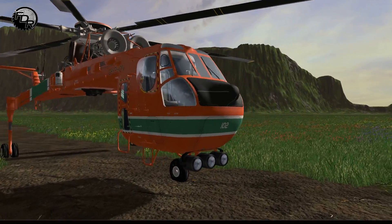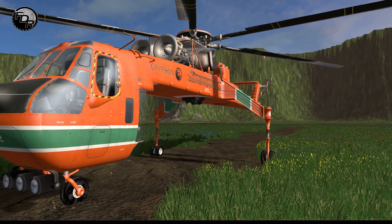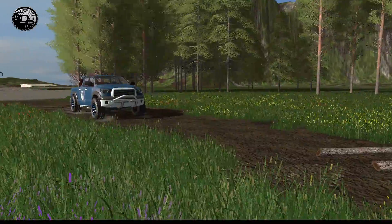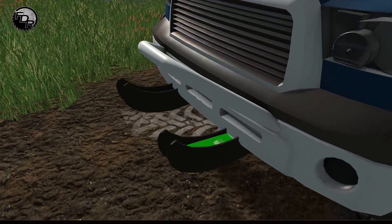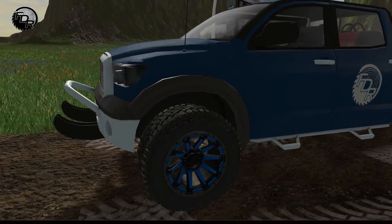I've played with this chopper for the last probably two or three days, dinking around with it, trying to get it just where I want it. And I came across a way that I'm able to haul equipment and trucks and stuff like that. So what I did is I put these little hooks on the fronts of both trucks and all the machines, and on the backs of the machines as well.